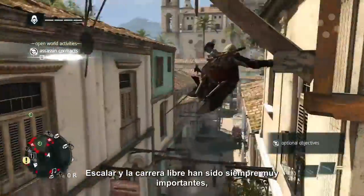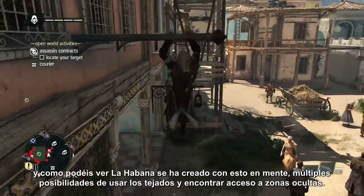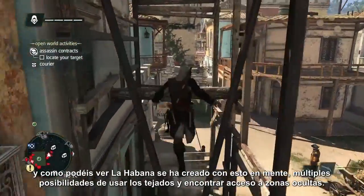Climbing and free running is very important to the brand, as you can see. Havana has been built with this in mind — lots of ways of getting on roofs and finding access to hidden areas.